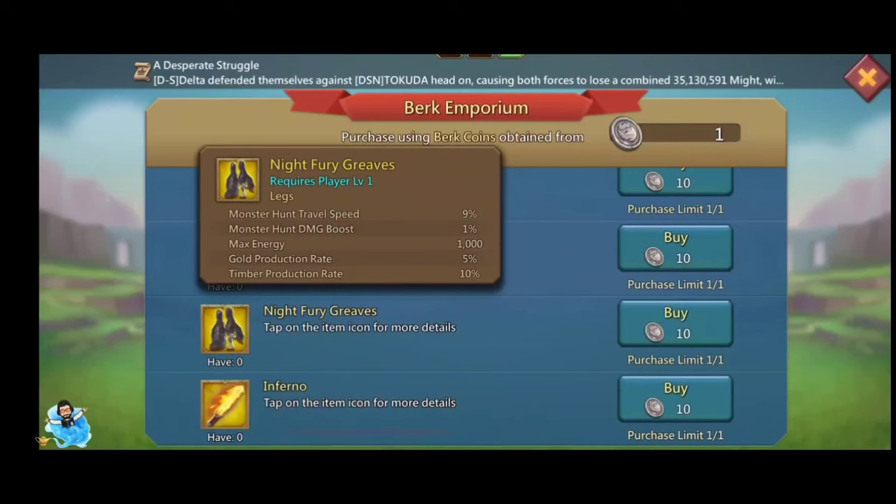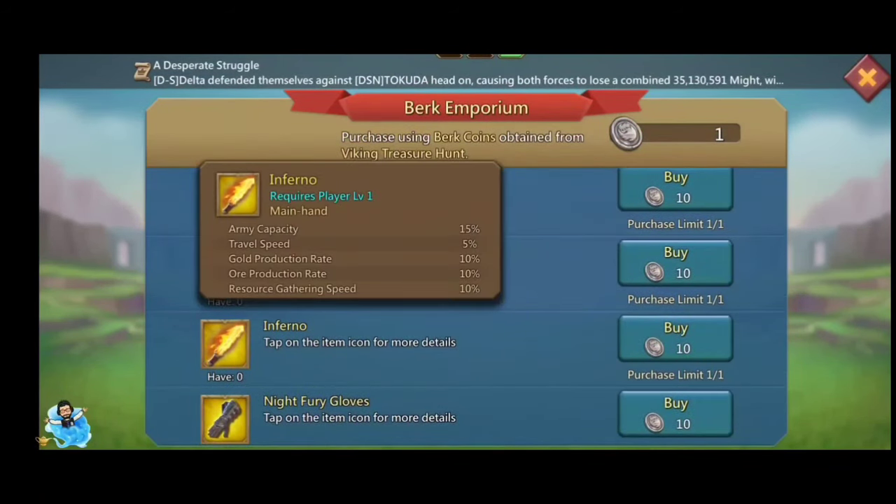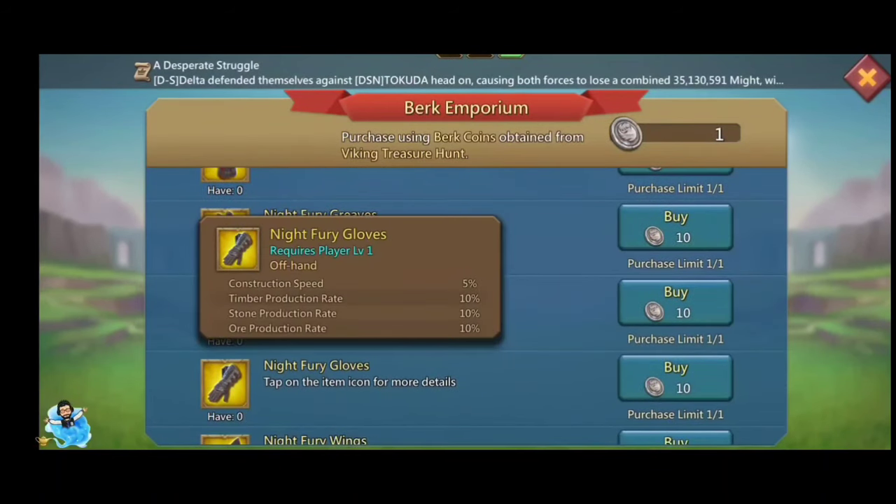The main hand also gives gold production and resource gathering speed 10%. It provides production bonuses and resource gathering speed, and the speaker particularly likes this gear for its animation and name, and wants to buy it first.